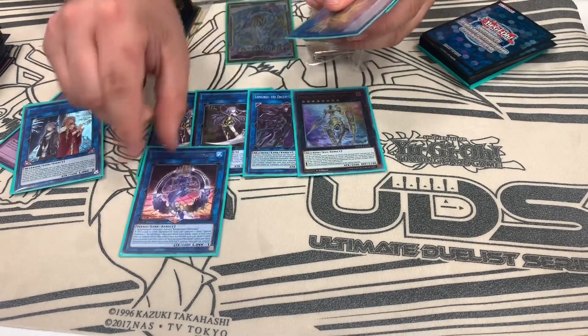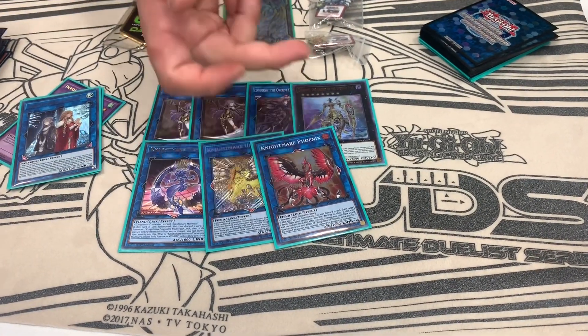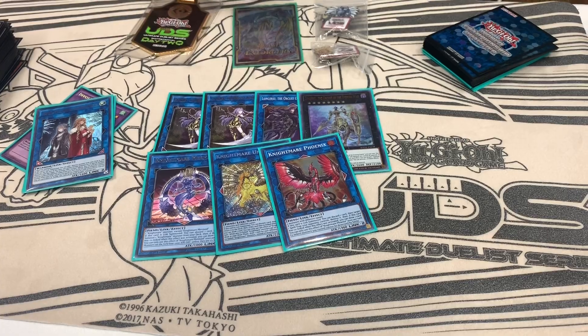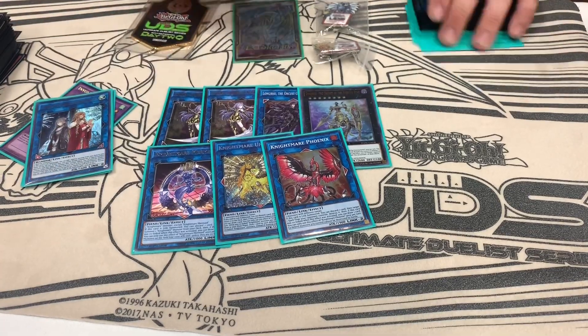Moving on to the Nightmares - I play one of each, one, one, and one. You summon the first one to pop a back row, then summon the second, or if you have more extenders you can summon the third and break your opponent's board. The third is good for going second, and they all help your Orcus combo go off.